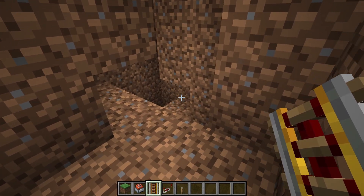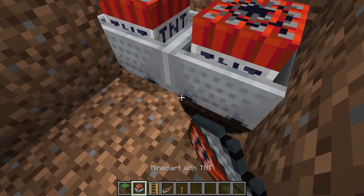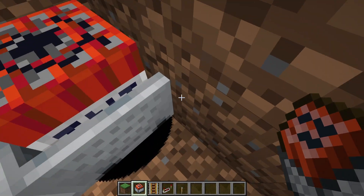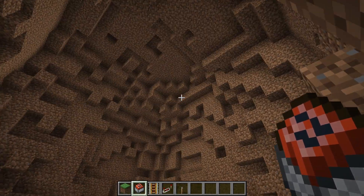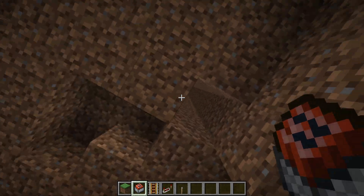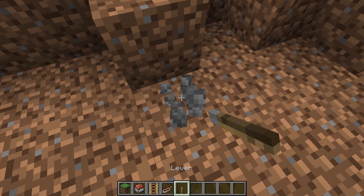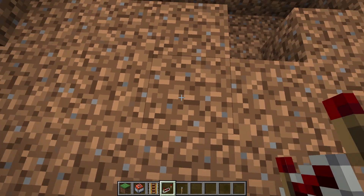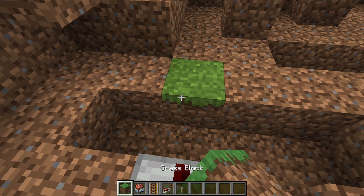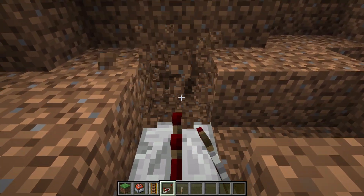I'm gonna be doing some nuking under here, so I'm just gonna get a little area of this for me to work with. There we go. My hole is right here — I cannot lose this. So I'm gonna go here, put the lever right here, put some repeaters with a tick on them, some blocks, and then repeaters flying it this way.